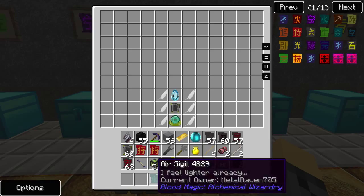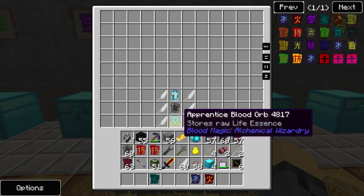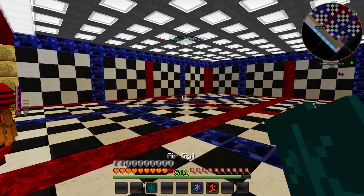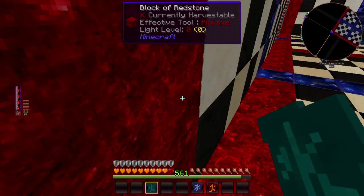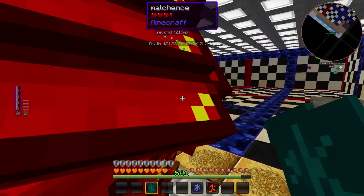The next sigil is the Air Sigil. In order to make that you're going to want six feathers, a gas tier, a reinforced slate, and an apprentice blood orb. Once you have that, you right-click the Air Sigil and it will allow you to fly in the direction that you're pointing. It uses blood points.